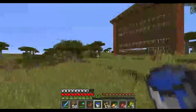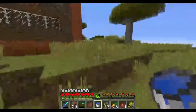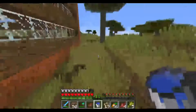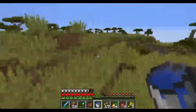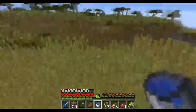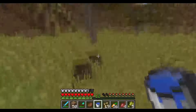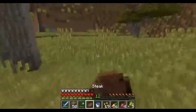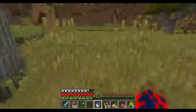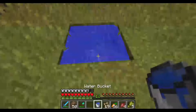What I might do is set up checkpoints or training posts with some basic resources in every direction - east, west, north, south - so in case I need to go in any direction for the Ender Dragon. There's the infinite water source.